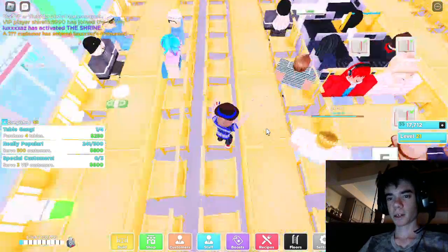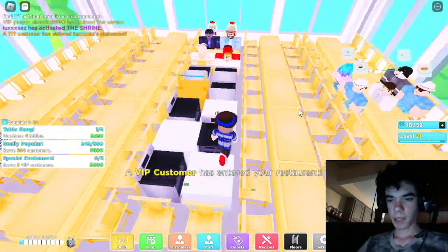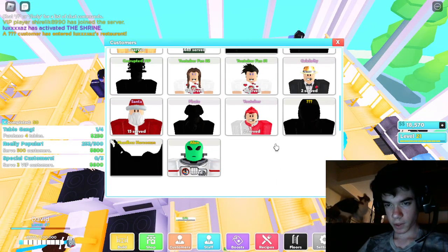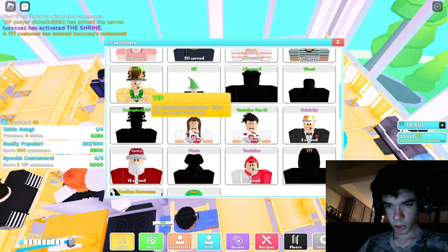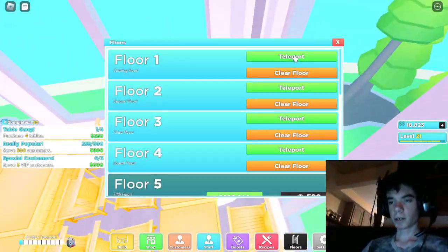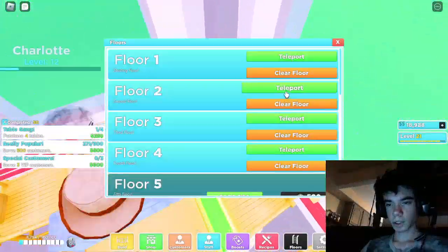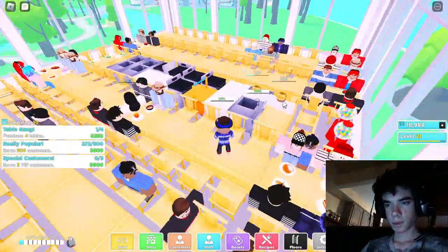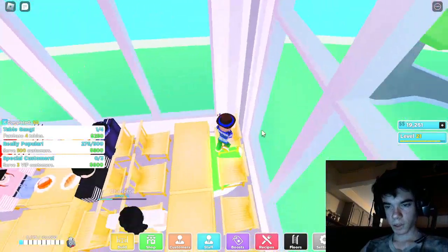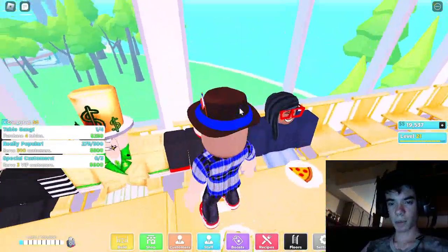This is the layout you want for your area - tables literally everywhere. You will get more and more customers as time goes on. VIP customers serve ten times more than normal customers, which is pretty good depending on what they're ordering. He's really easy to spot - he's dressed in all gold. That's your VIP customer.